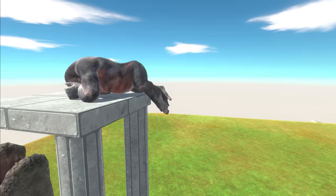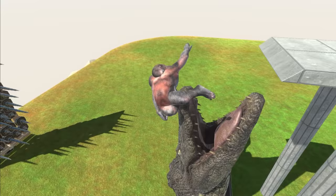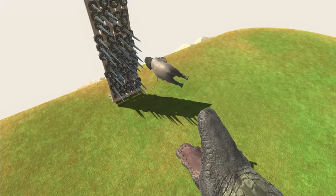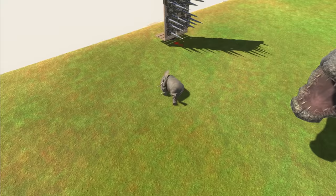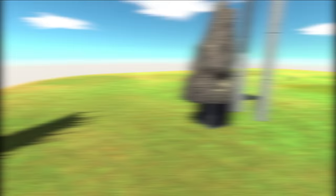I wonder what happens if we do it with Goru. He's fallen off — he got absolutely launched out of the map. Next up we have an elephant. I love this creation so much. You poor elephant. On that note, I'm going to end this one right here. There's another video on the top right, so make sure you go ahead and check it out. Don't forget to comment, like, and subscribe, and I'll hopefully see you in that video right there. Goodbye.